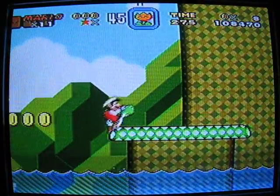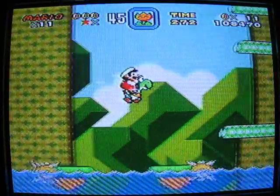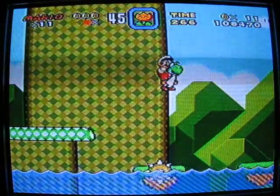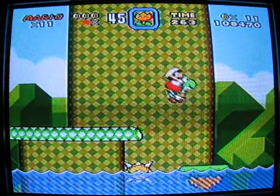Slow down - oh boy, that's water with a current. It's got a current. By the way, when you're spin jumping or have a Yoshi, you can jump off these spike balls with no problem.